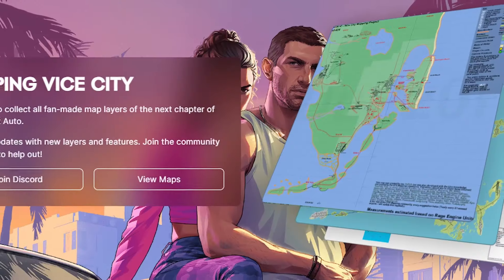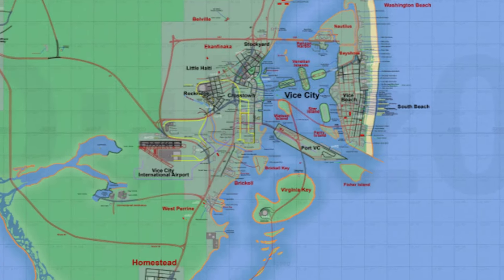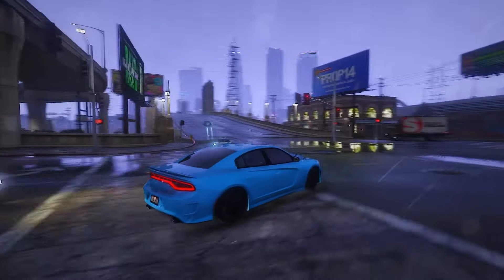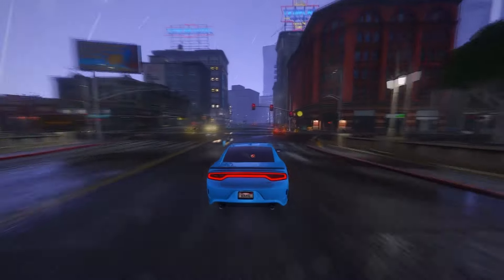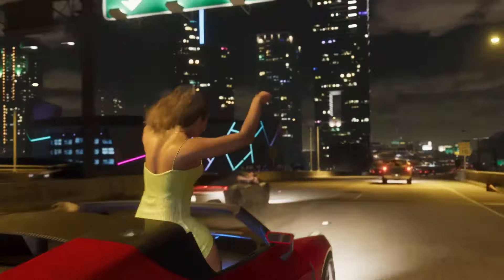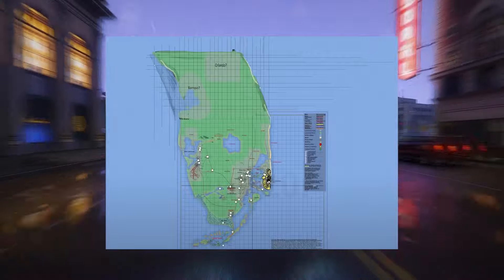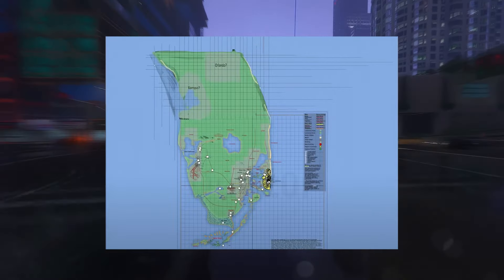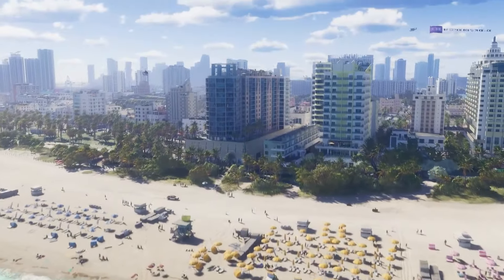This video delves into the most recent iteration of the GTA 6 mapping project. Our focus centers on a comprehensive analysis of the map's latest updates, incorporating newly unveiled areas and event coordinates derived from leaked information. We'll explore fresh insights from the initial official trailer, including the revelation of an accessible plaza, potential map expansiveness hinted at by newfound highway evidence, and a glimpse of Starfish Island.